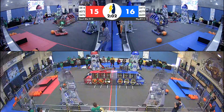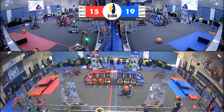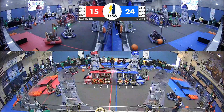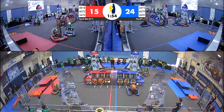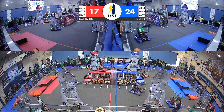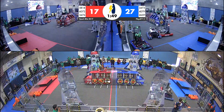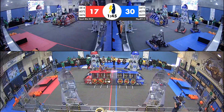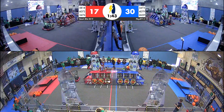Looks like Code Orange is already going to be facing some defense from 4079, but they are on their way over to the loading station ready to grab a hatch panel. On blue, they've been starting to fill up the cargo ship — already three bays full if they can score this one. Their alliance partners, Robo-Warriors, picking up a piece of cargo themselves, working hard to get around Triton Tech. It looks like now they are free to make their way to a cargo bay.